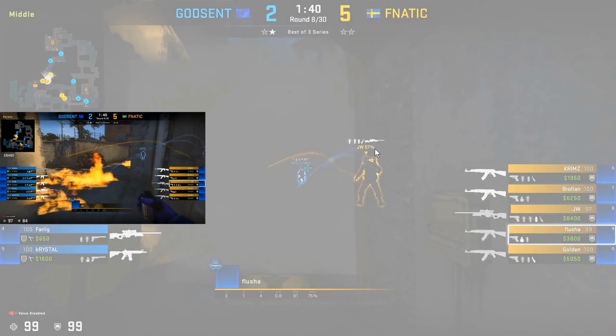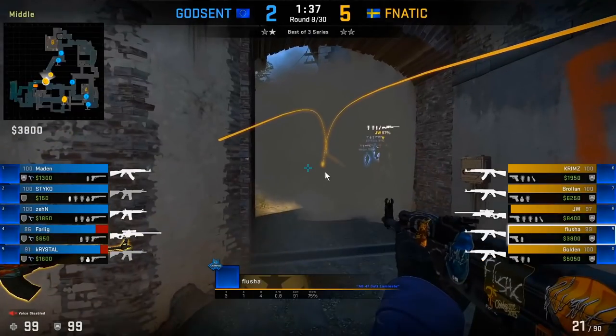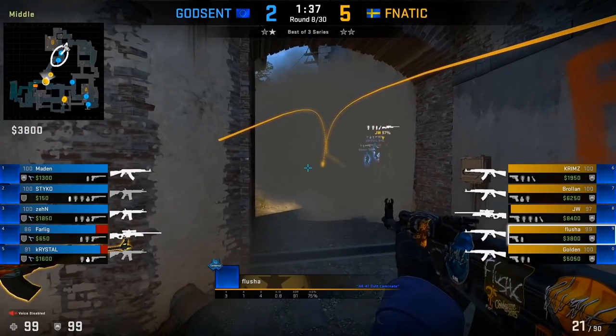JW just needs to stay alive in this position, because Flusha and Golden are both going to throw utility back to push the CT away from being able to peek the bottom Banana. As soon as that happens, the CTs are forced to go all the way back towards the site. JW is still playing in front of the smoke, so the CTs aren't able to fully clear this out.